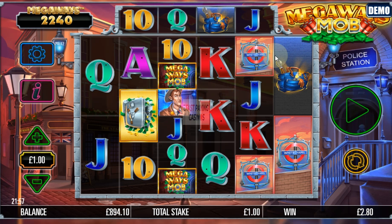Hello, this is the Fast Paying Casinos Guide to Megaways Mob from Storm Gaming. RTP is 95.6%, 324 to 117,649 ways. Packed with features, there's quite a lot on this game.